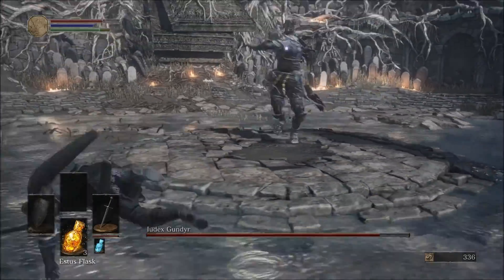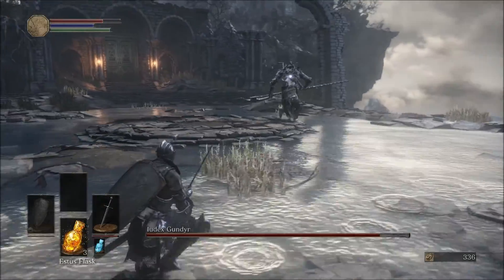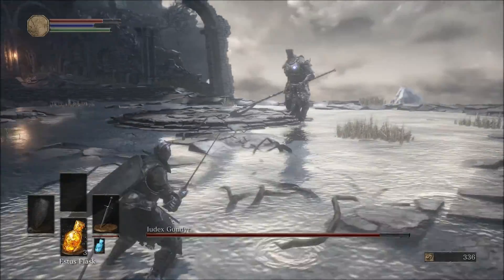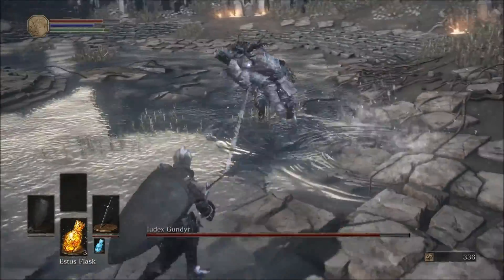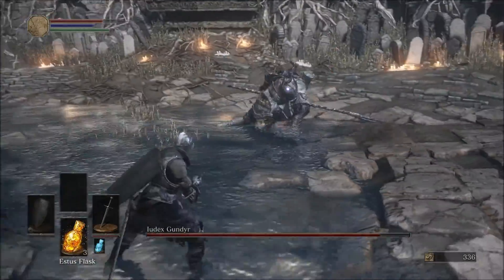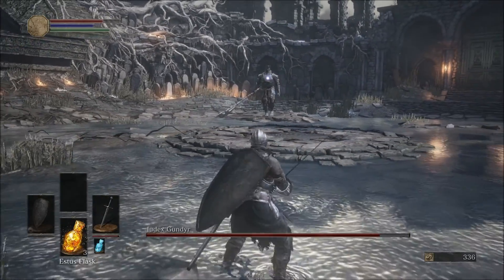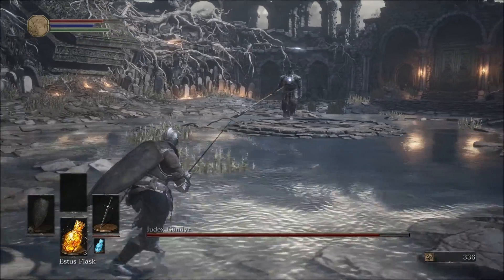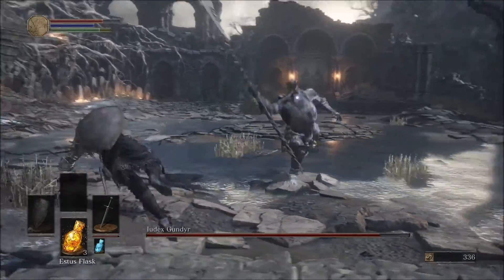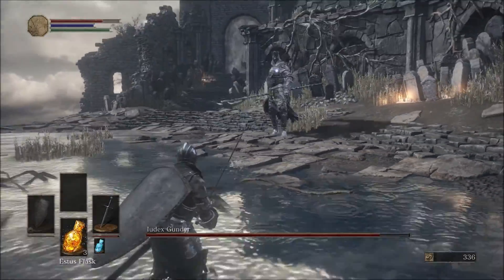When I talk about left and right, I mean your left and right in this whole video. So you want to strafe to your left, avoid his attacks, wait for the long jump, and then hit him once. You can risk hitting him twice, but sometimes when he jumps and comes down he will land and then do a quicker cleave move with his polearm and catch you. So I limited it to one and that seemed to work.